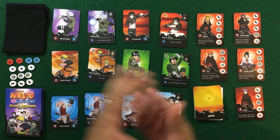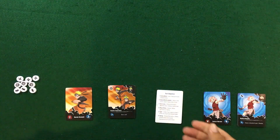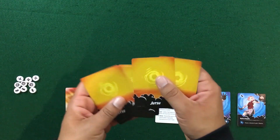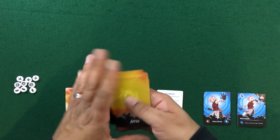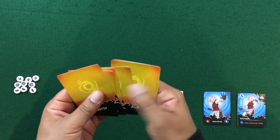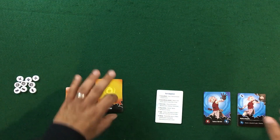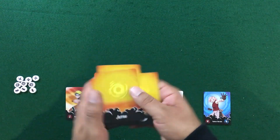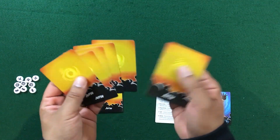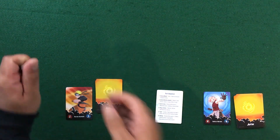For setup, I've selected Naruto Uzumaki and Sakura. Take their six cards, shuffle them together, and draw four to create your starting hand. Each player starts with four cards and will never have more than six total. Place your starting hands face up to keep them separate.